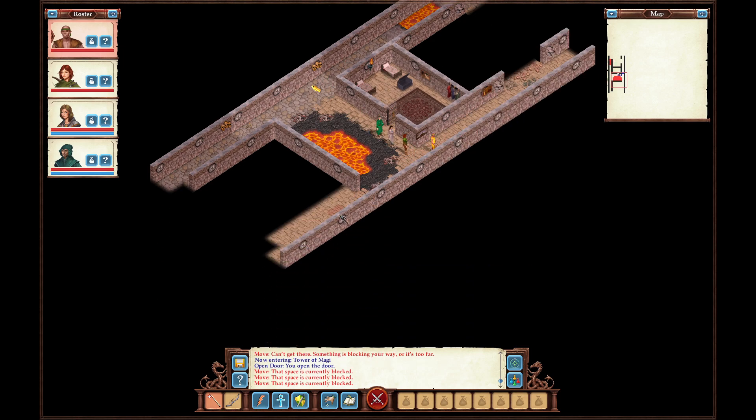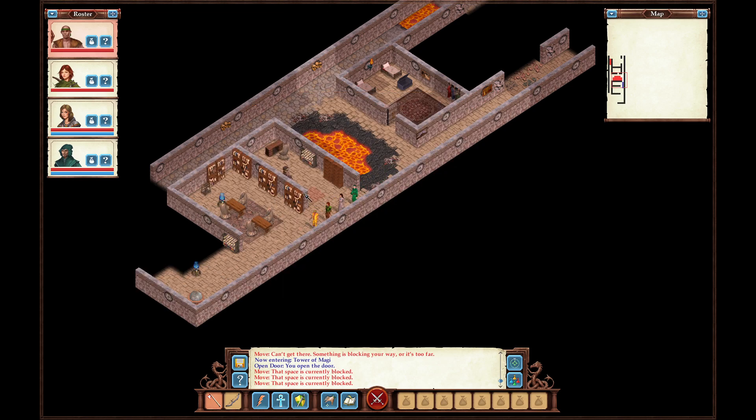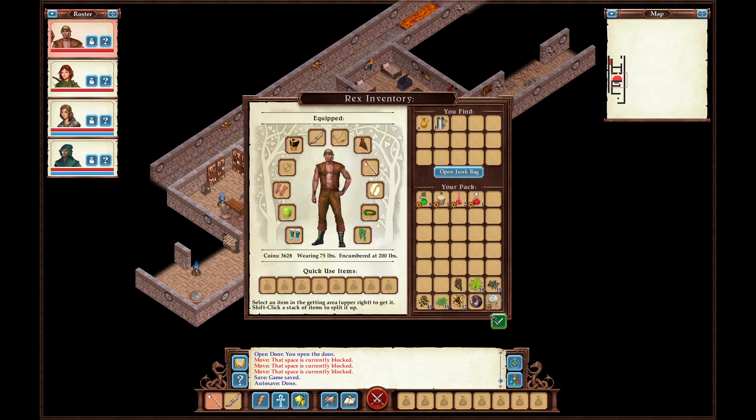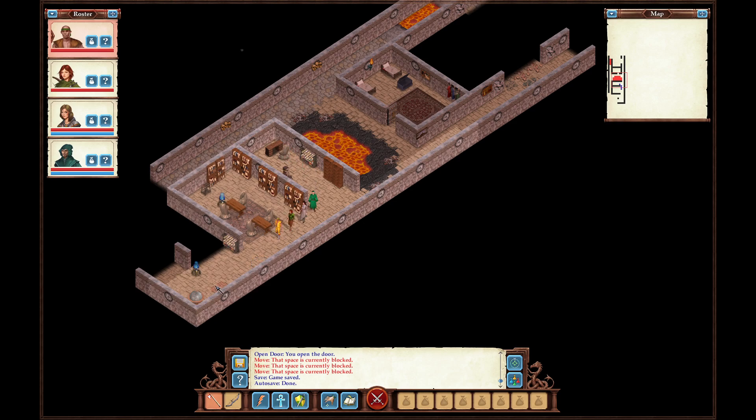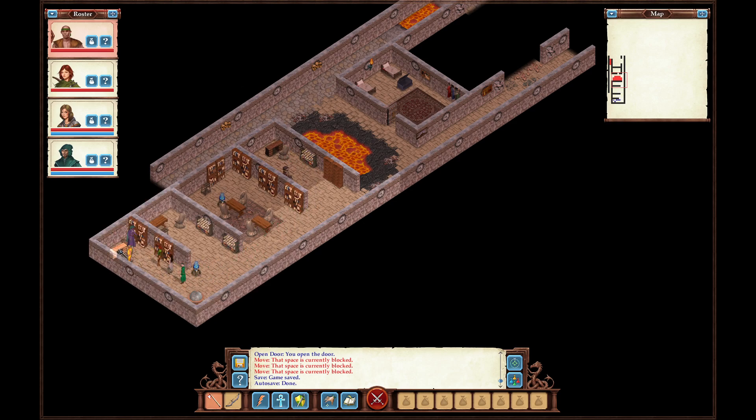The Tower of Magi has been completely destroyed. This library has survived the devastation largely intact — the smell of sulfur is weaker here. As you enter, you see someone slip behind a bookshelf at the south end of the room. It's Solberg.